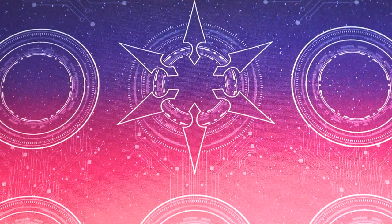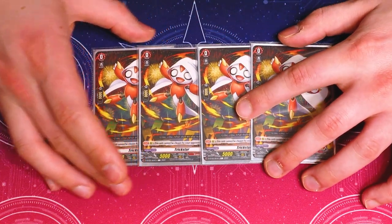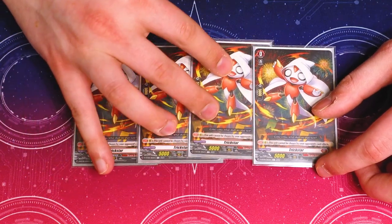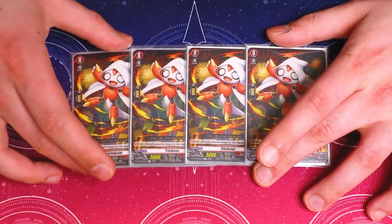Last but not least, the four Trickstar. Trickstar is kind of the bread and butter of the deck — you overdress with it, you search it out, and it's your main target for evolving all of your units. It does have a skill: it can't be chosen by your opponent's card abilities, so that can be helpful if you just want to keep it out as a booster.